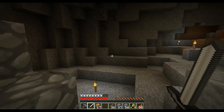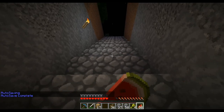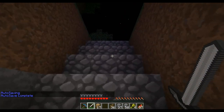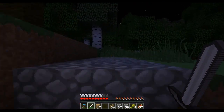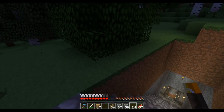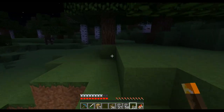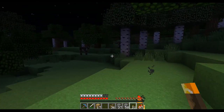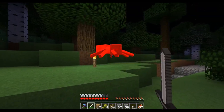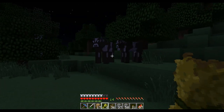This is where the cave comes out and it looks like it's night. I hear some cows but I'm worried there are some nasties out here. I didn't bring my light, so I should probably light up the area. There's a spider - come here, go away! Got him. Okay, cows!